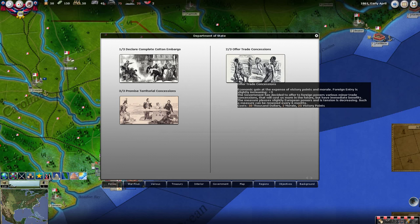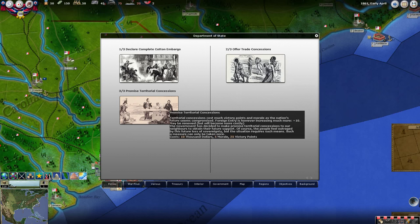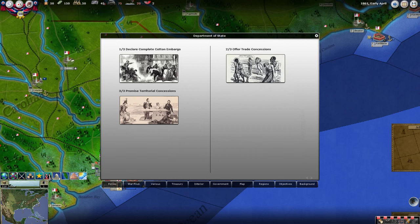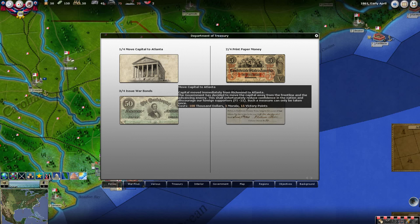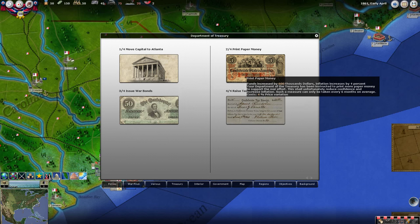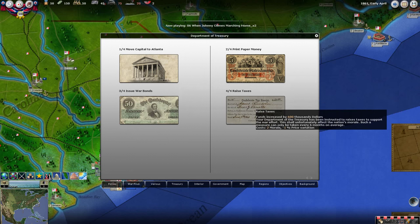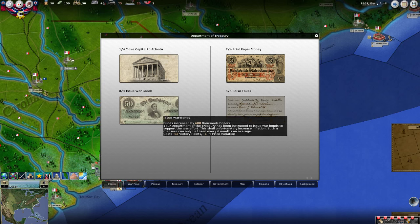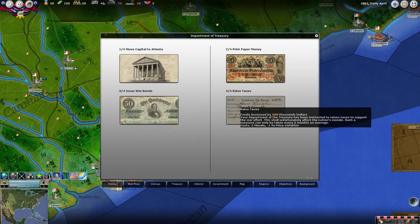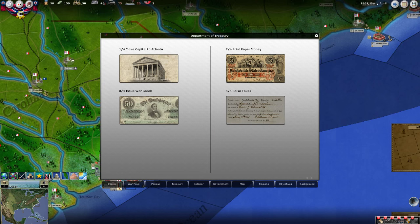There's a lot to be said about using these options early on since that's our best chance at victory over the North. We could also move our capital to Atlanta, which costs morale but makes it harder to conquer. We can print paper money, which increases inflation, raise taxes which decreases inflation by 1% but costs morale, and issue war bonds which also reduces inflation by two. I'll print paper money, issue war bonds, and raise taxes to gain $1,800 total, lowering inflation to 2%.